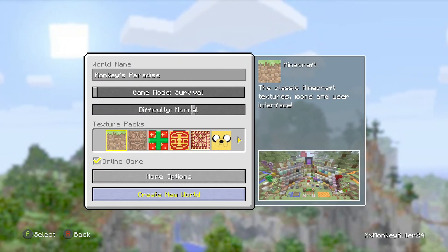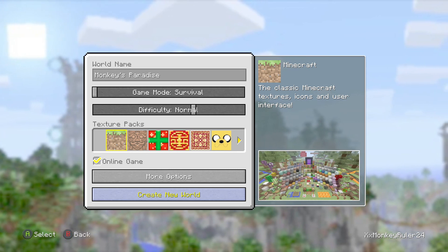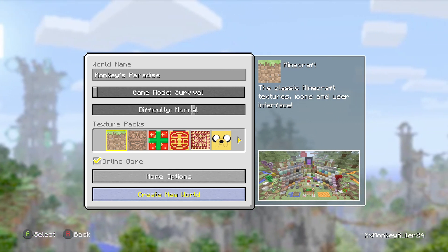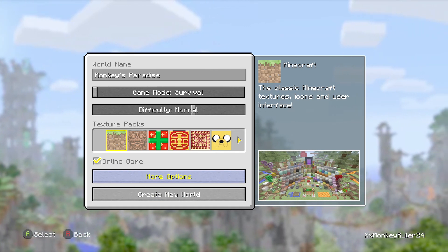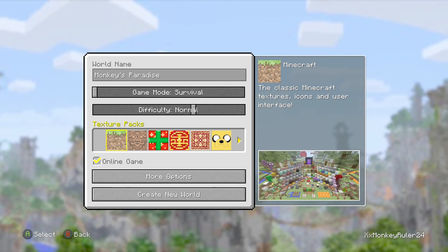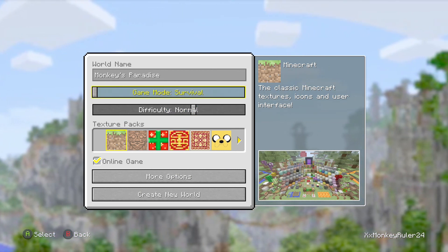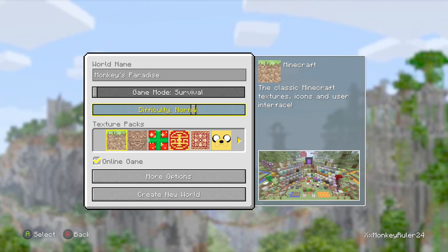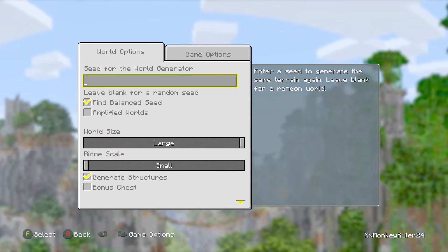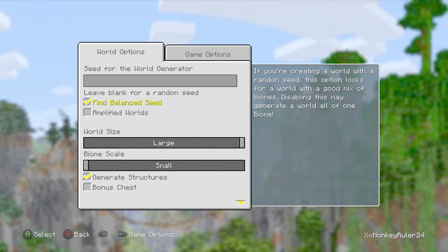Hi there guys, Monkey Water here bringing you a new series called Monkey's Paradise. This survival is going to be on full survival, difficulty normal, and we're going to play in the default texture pack.